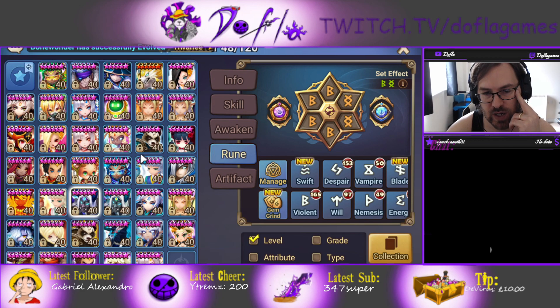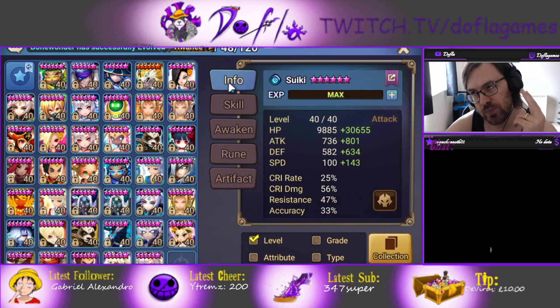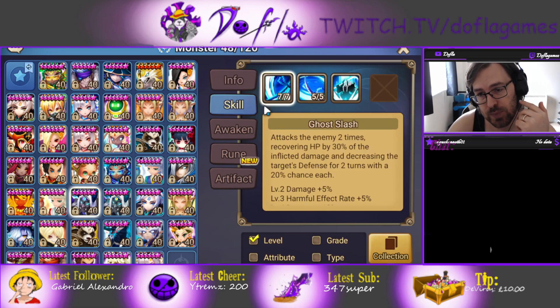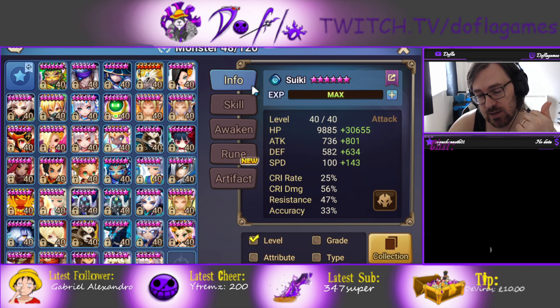Suiki is pretty much a counter pick — he shouldn't be picked all the time, although I tried to pick him as much as possible and it's actually pretty good. If you can get around 30% or above 30% defense break, that's really important for him. He heals on skill 1 and skill 2, so he has self-sustain, and you need to build him as tanky with as much HP as possible.